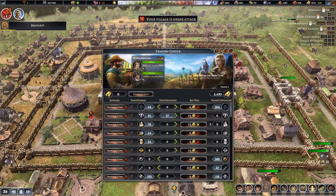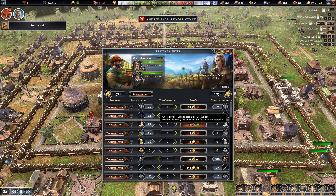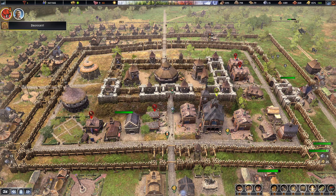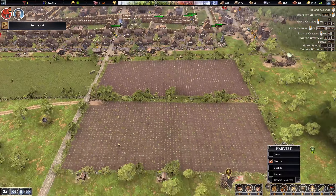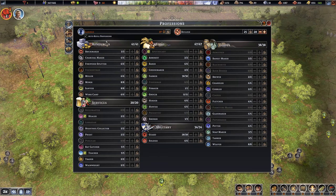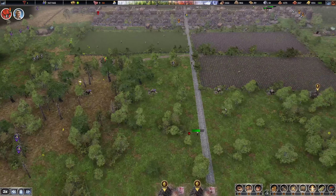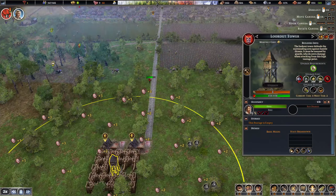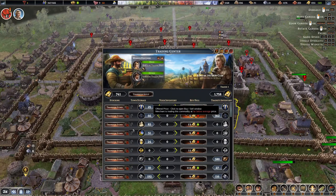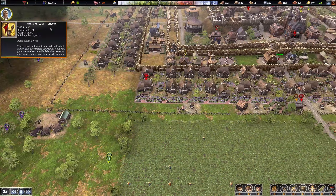Let me pause the game real quick. If anyone's selling stone I will take it — I'm going to sell these shirts because I'm hard up for cash. I'd buy that iron but I don't need it yet; mostly I need stone. We just got raided. After a raid you know you don't need the guards for a little bit, except in areas where you're farming boars. Village is raided — we killed 61 out of 76 raiders.